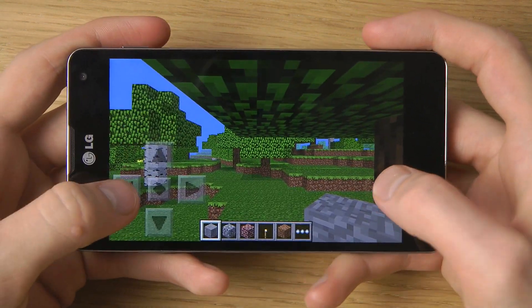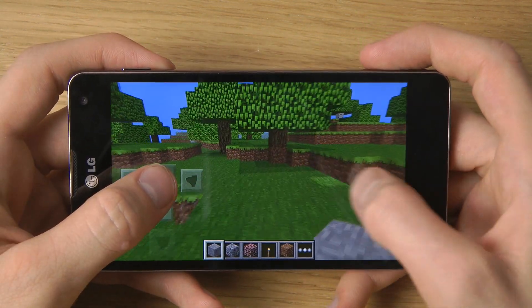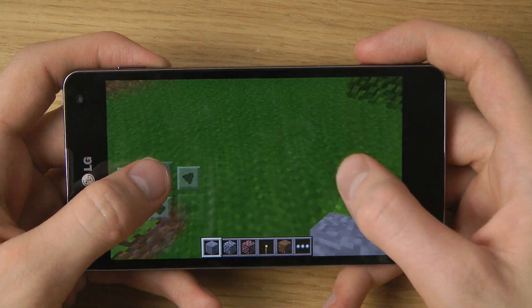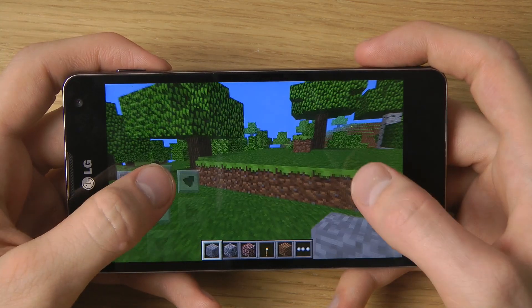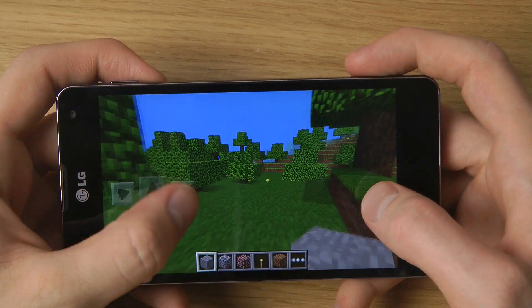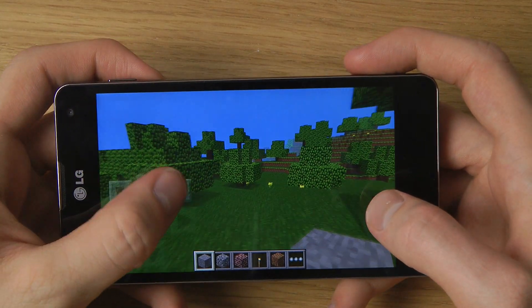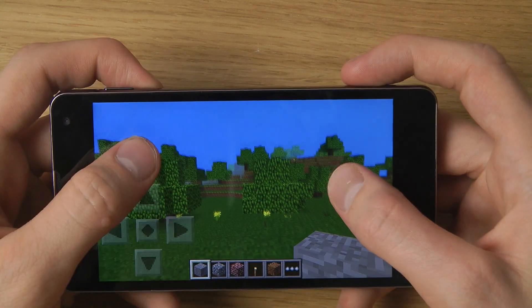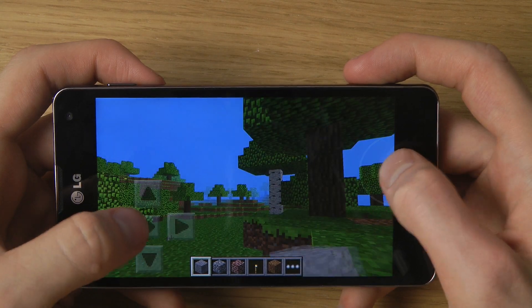Let's start off with creative mode first. In creative mode you are just running around with unlimited resources. I can jump, and they have optimized controls here so it's very easy to move around however you want. Let's see if I want to fly.